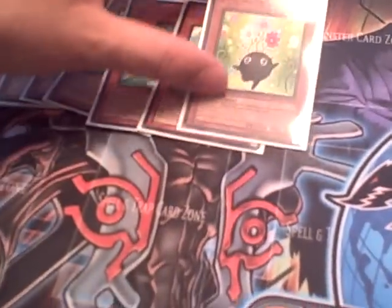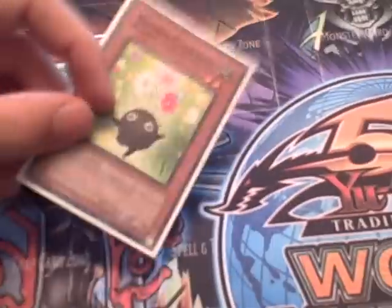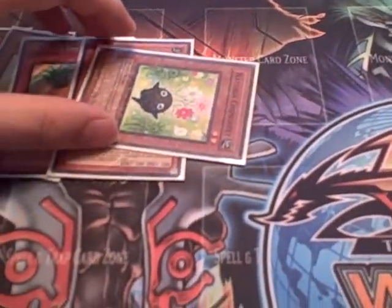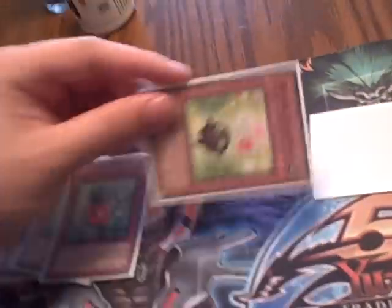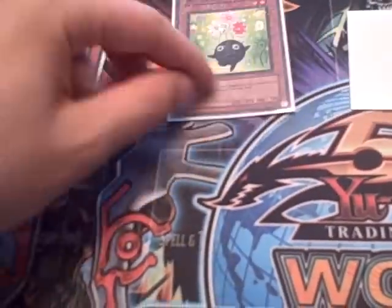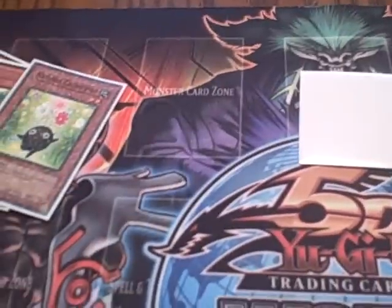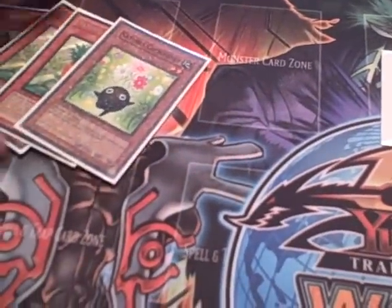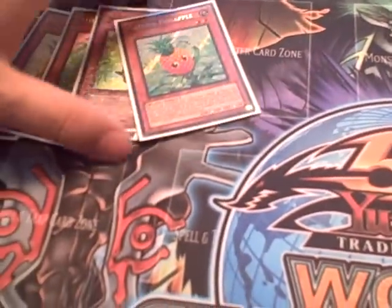I run one Cosmo Beat. One time I can remember, turn one I just set a Pineapple, they played Raikou, set it and said go. I go special summon Pineapple. Then on my turn I attack, he flips Raikou, so I destroy that. And then main phase 2, I just go tribute. So I pretty much play totally around the Raikou. Cosmo Beat's pretty cool — he's also a 2-star tuner, which can be really, really important to this deck.